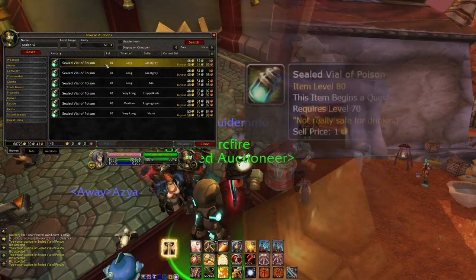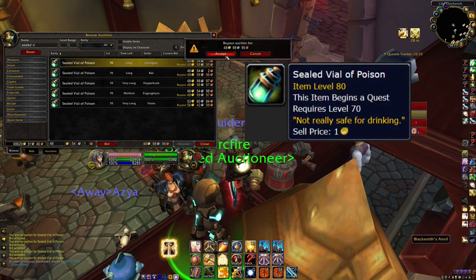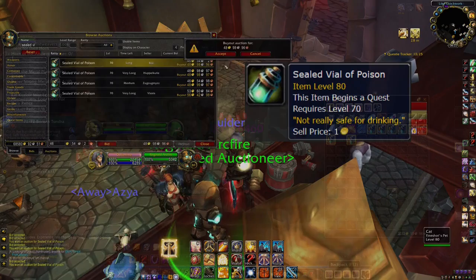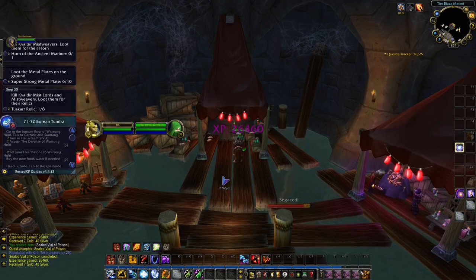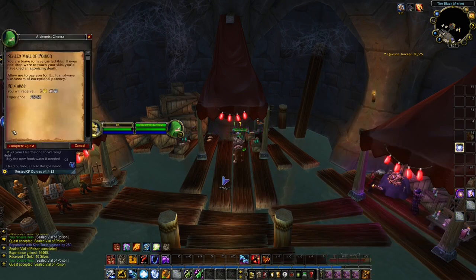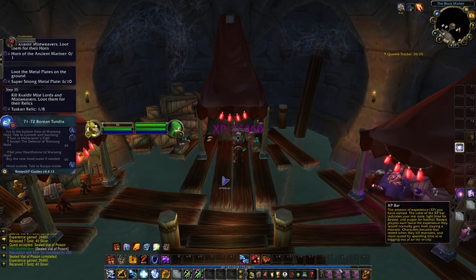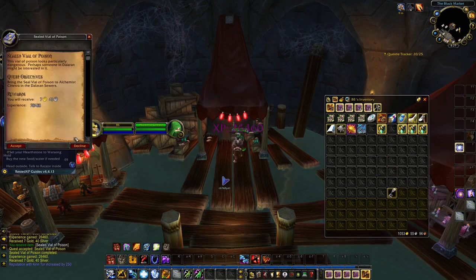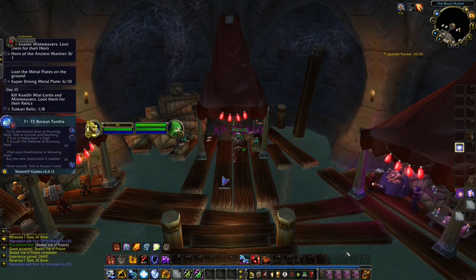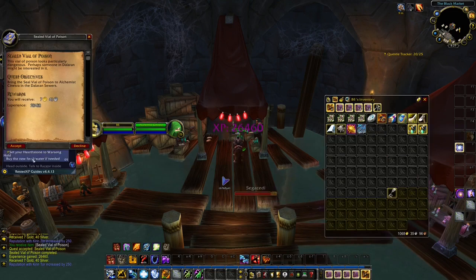For those of you with a lot of gold, and if you just boosted a character to level 70, there's an easy way to reach level 80. You can go to the auction house and purchase a specific item. This item will start a quest, and it's a repeatable quest — you just purchase a new item every time you would like to hand it in. This grants a decent amount of experience, and this was captured even when there was no 50% experience buff. However, this is also going to be an expensive way to level.